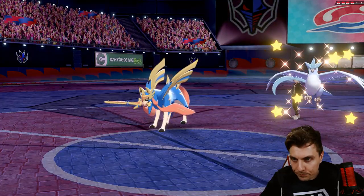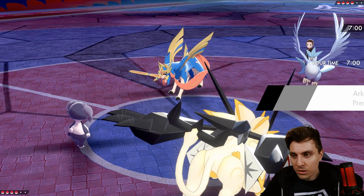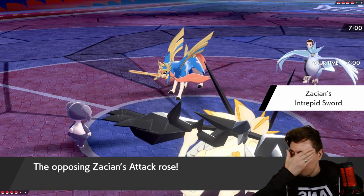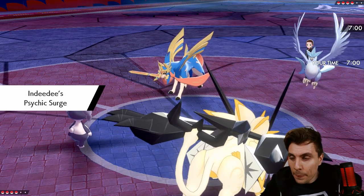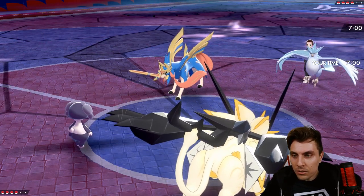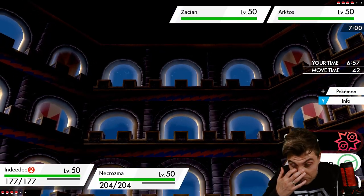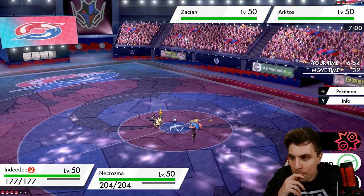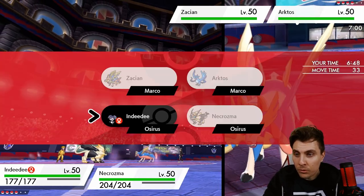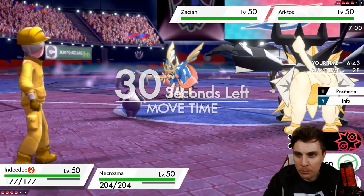We're seeing Zacian and Articuno come out for my opponent. We've got the option to just get our Trick Room up if we want, and it puts us in a pretty awesome position — because I don't know what my opponent does if we get the Trick Room up. Unless Articuno gets Trick Room in Trick Room — I'm sure the Kanto variant doesn't get Trick Room though, I think it's only the Galarian variant. We'll go for the Follow Me.